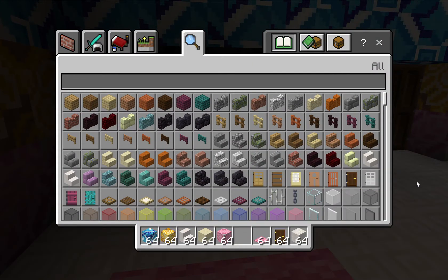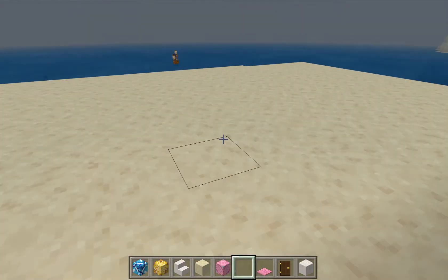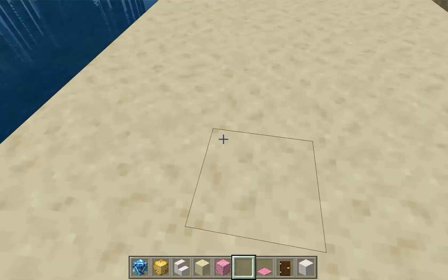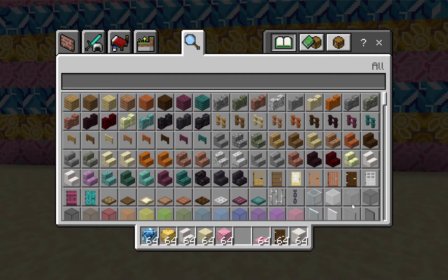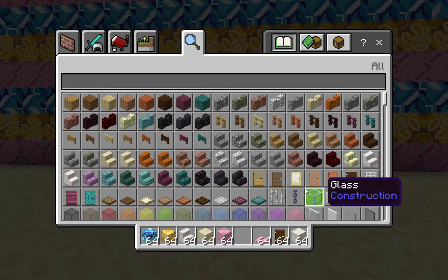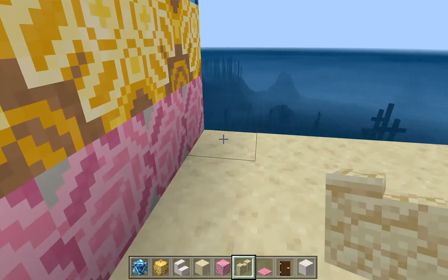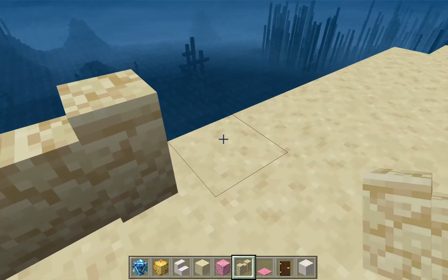Now I'm going to go show you guys outside. This is my outside area - not really that much so far, but I have a little staircase down here and I'm going to have a pool here, that's what I was thinking. I'm going to get the sandstone wall because it's a beach house and I need it to be mostly sand. I'm just going to do that all around so you can't fall into the water.